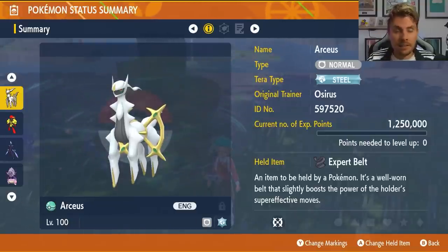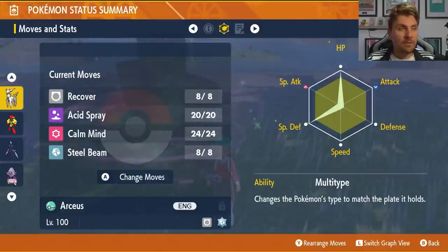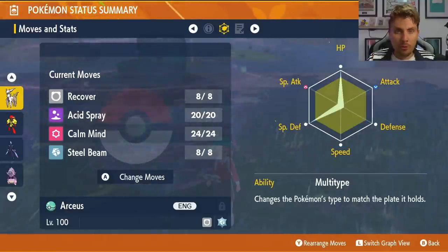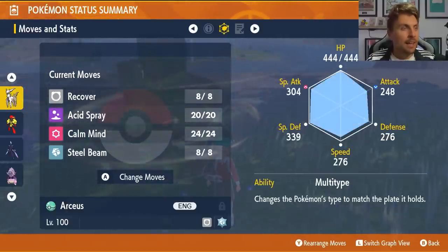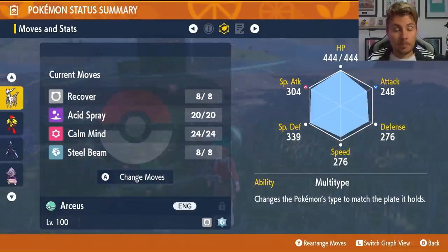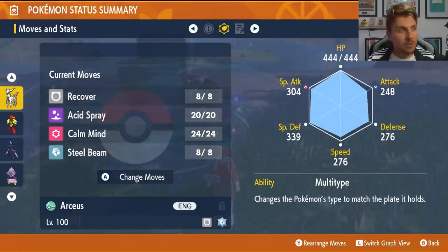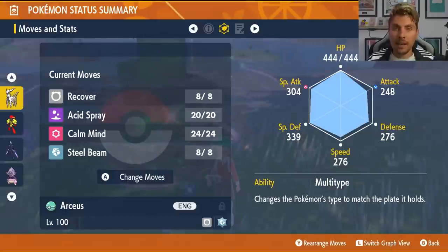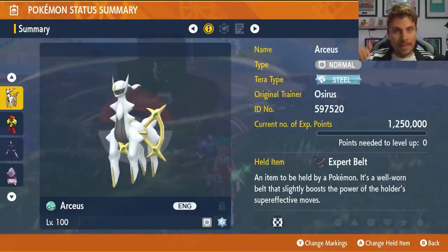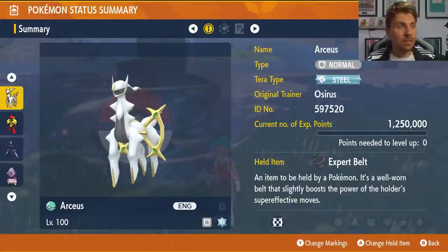The Arceus build — not everyone has an Arceus, but if you do, this is probably one of the most consistent and quickest methods to beat the seven-star terror Delphox. It has a steel terror typing, expert belt as its held item, level 100, with an EV spread of 252 HP and 252 Special Defense with a modest nature, four remaining EVs in Special Attack, and a moveset of Recover, Acid Spray, Carmine, and Steel Beam. Check that video out linked in the top right corner.